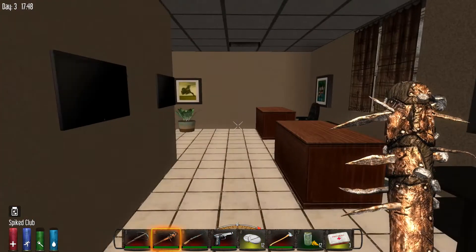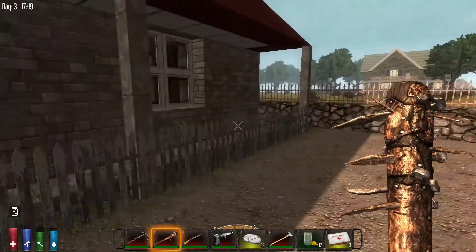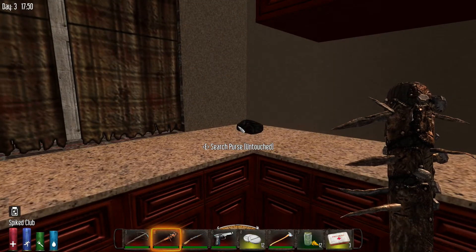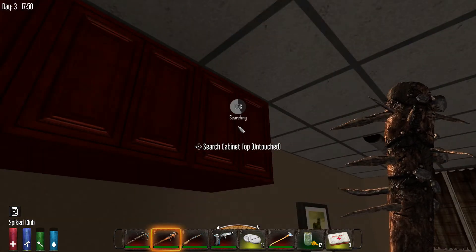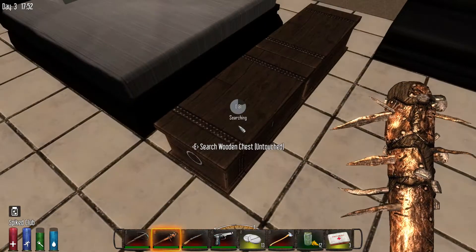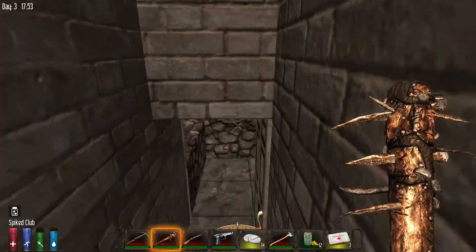Let's equip this and get ourselves out of here. Hey, there's actually a second side of this. So we've got a little kitchen area for the ladies, some bathrooms, a bedroom. Frame rates have gotten much better.